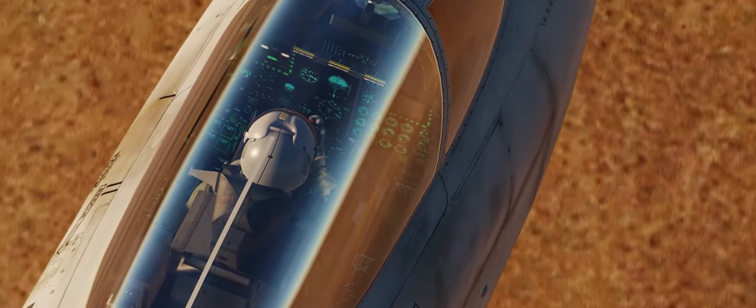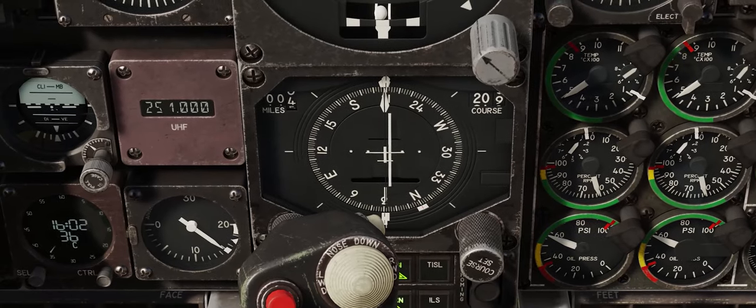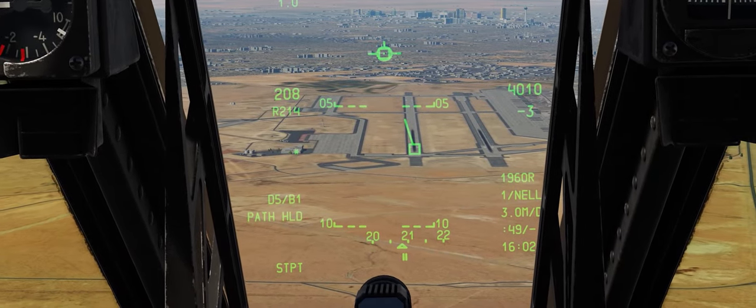Approach, Tusk 3, two-ship of A-10s is 22 miles to your northeast, inbound with November. Tusk 3, this is Nellis Approach, radar contact. Continue inbound via the active recovery, expect a visual for 2-1 left.